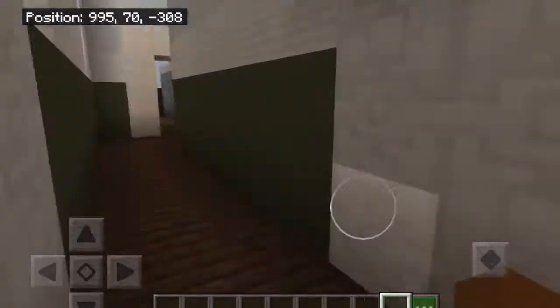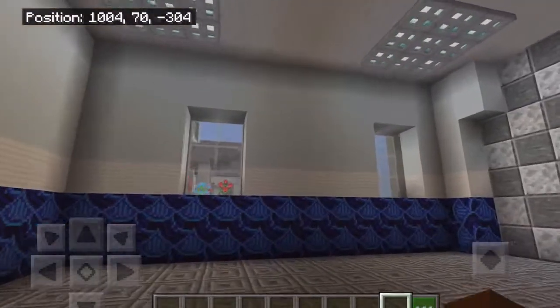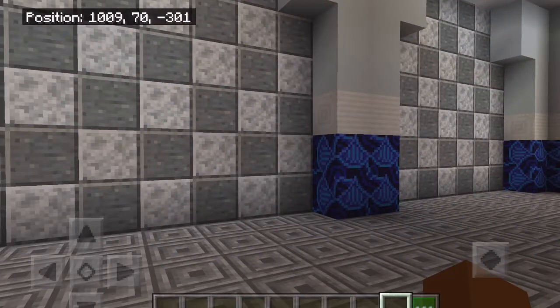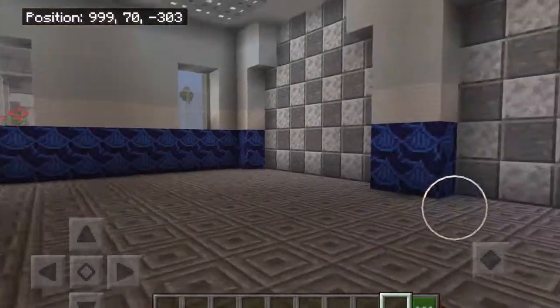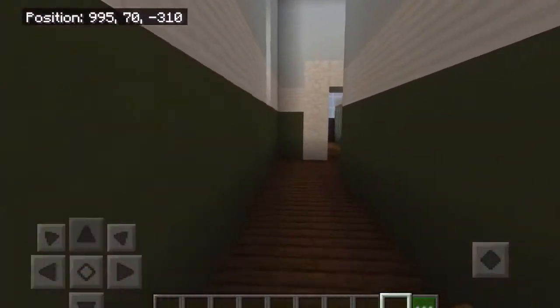Then once we go down this hallway we arrive at the two-car garage. There are no cars in here — I just don't know how to build cars. I can build houses and mansions and all, but I can't build cars, so the garage is usually empty if you haven't seen any of my other videos.